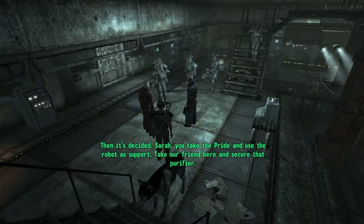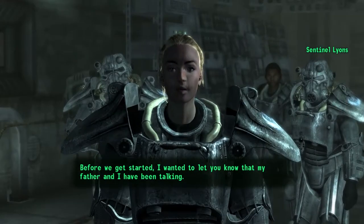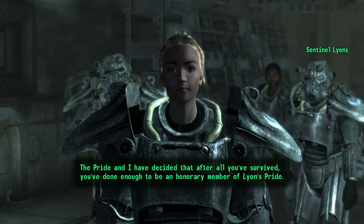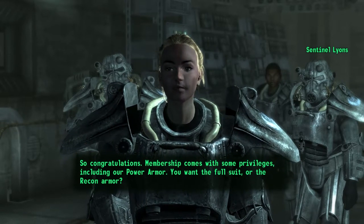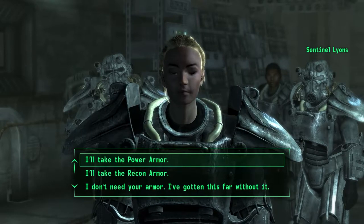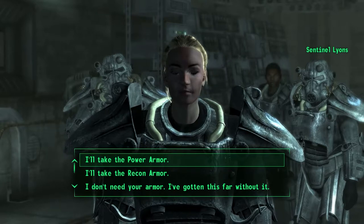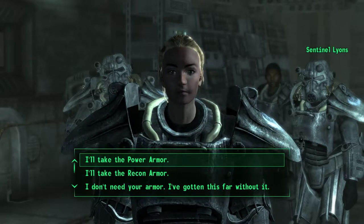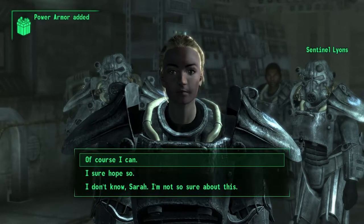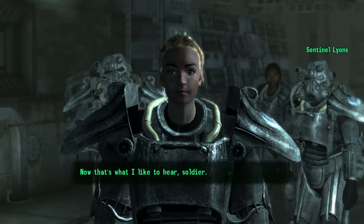Rothchild says it's not ready for field tests, let alone live fire situations — weapons haven't been calibrated. But Lyons says that's enough and to make it work. Then it's decided: Sarah takes the Pride and uses the robot as support. Before we get started, Sarah tells us that her father and the Pride have decided that after everything I've survived, I've done enough to be an honorary member of Lion's Pride. Membership comes with power armor — full suit or recon armor. I'll take the power armor.